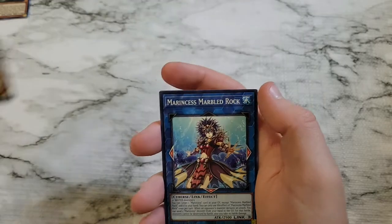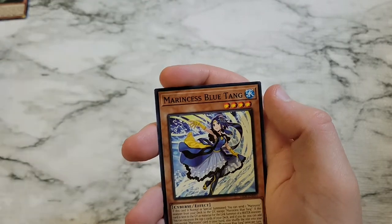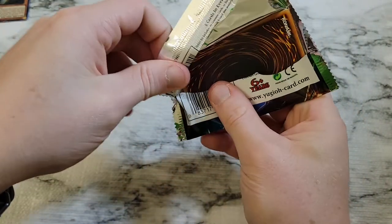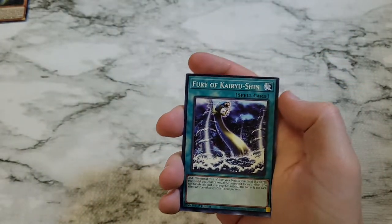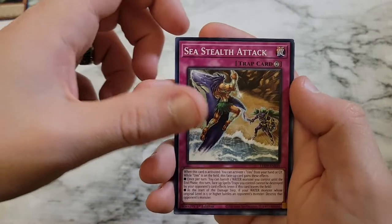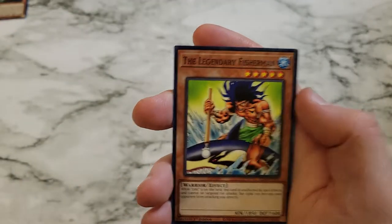Always like a card that searches things out. Marincess Marbled Rock, 7th Eternity, Marincess Blue Tang, and Citadel Whale. Probably a good water deck to be built though. Fury of Kairi Yuxin, Bahamut Shark, Sea Stealth Attack, and Marincess Wonder Heart. Legendary Fisherman.